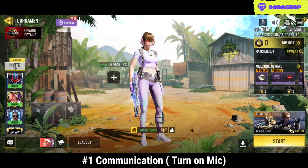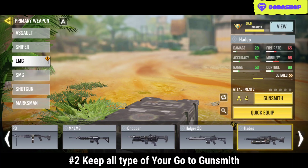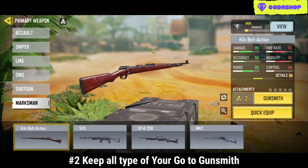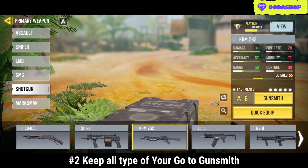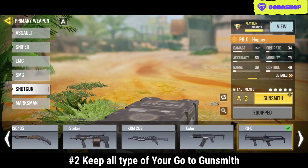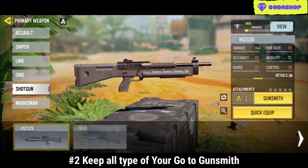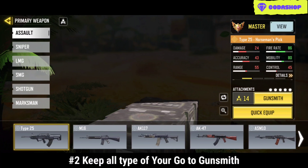Number 2 tip: keep your preferred gunsmith for each category. Why? Because sometimes the opponent will choose SMGs, sometimes they will choose melee, sometimes they will choose shotgun. So whatever they choose, make sure to keep your loadout ready and try to choose accordingly.